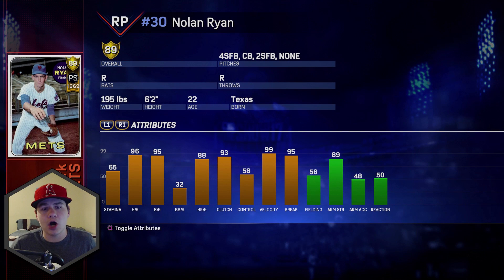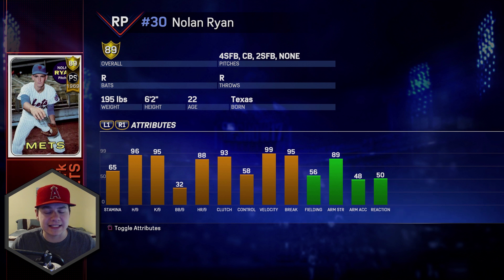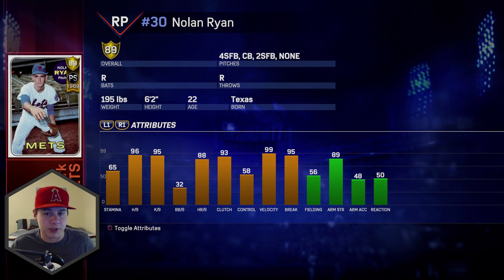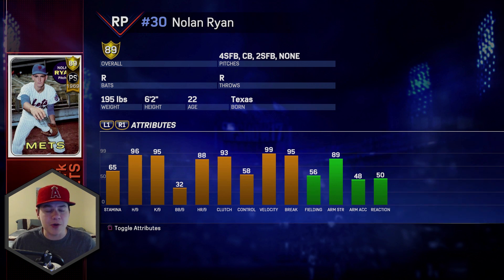Next up, we got a bullpen arm: 89 Postseason Nolan Ryan from the New York Mets. He's got a 4-seam, a curveball, and a 2-seam — 96-95 on hits and Ks, 99-95 on VLO and break — insanely good stats. This is one of the early Nolan Ryans when he was actually in the bullpen. The only downside is he only has two fastballs and a curveball — no changeup, no slider — so you really have to spot your pitches to be effective.